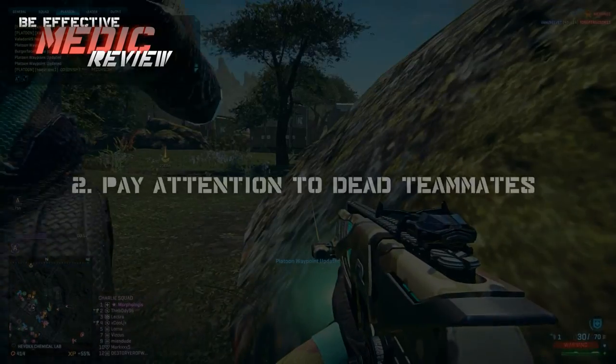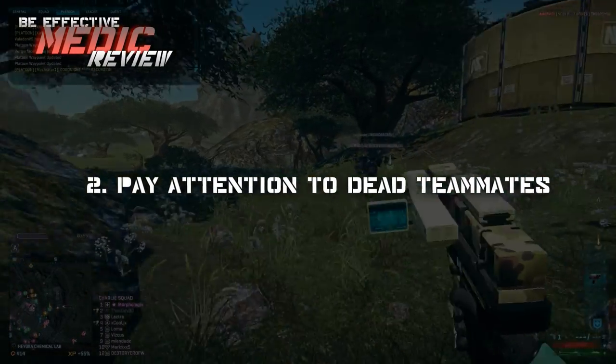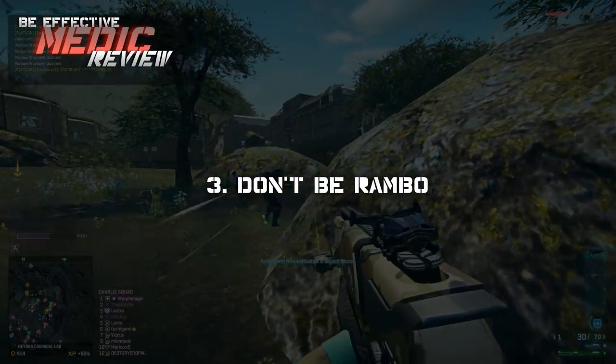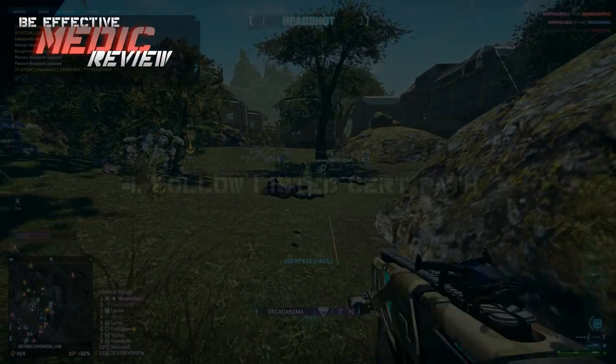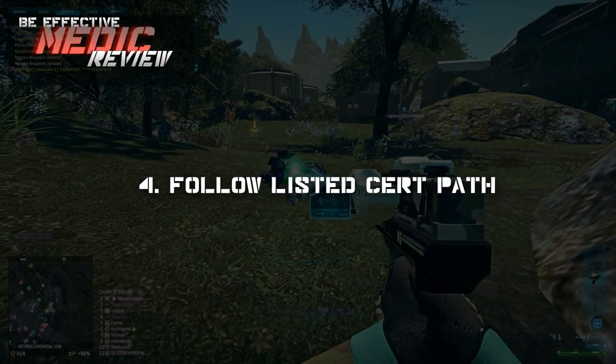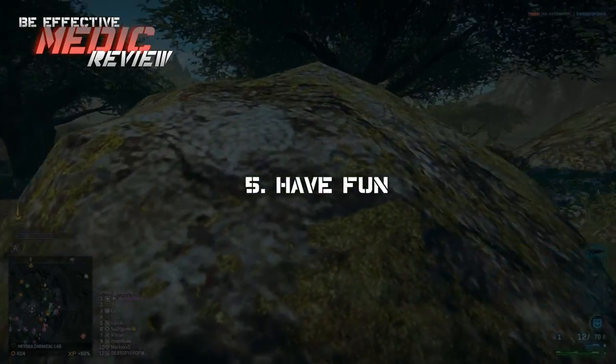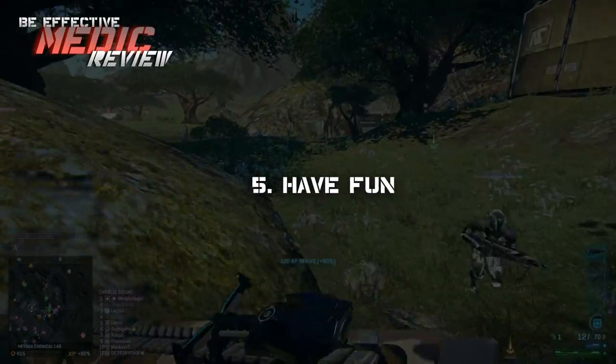So let's go over and review. First, stick with your squad. Second, pay attention to dead teammates at all times. Third, don't be a Rambo — that's not what being a medic is about. Fourth, follow the listed cert path in the video. And finally, have fun! This has been a Morphologist instructional video.